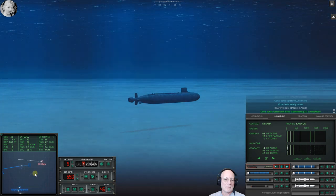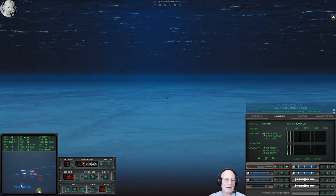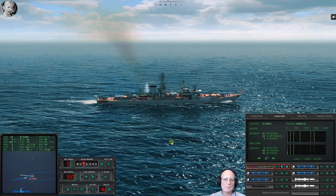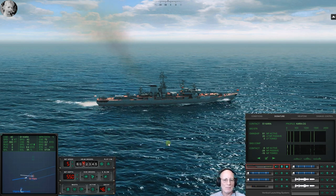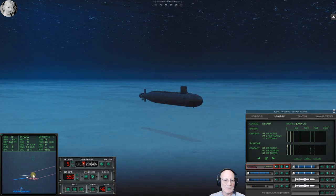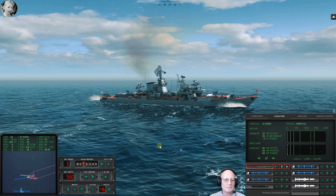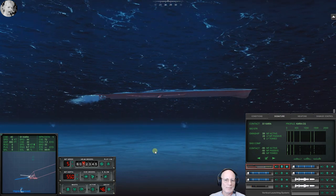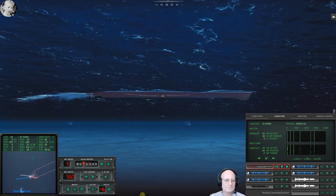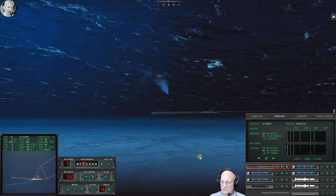Con sonar lost contact, Sierra Two, last bearing zero two one, contact faded. Weapons are in the water. Con fire control, weapon acquired — that's what I needed to see. She's trying to hook it up and get out — that will not work well for her. Con sonar noisemaker bearing zero four one. I have a wire. Now that's pretty much a sure thing. Two four zero, contact breaking up.